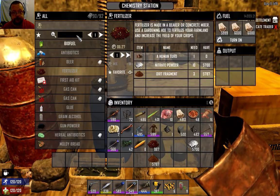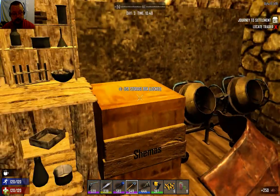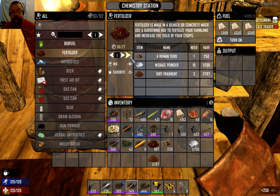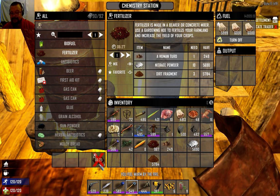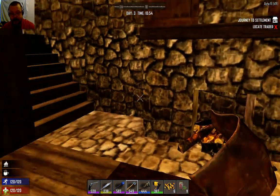In the chemistry station, the alternative recipe uses human turds — which you can find in toilets — plus nitrate powder and dirt fragments. We can make 250 with a large supply. To create one unit takes six minutes, so making a large batch is going to take over 1,600 minutes. It's an involved process and you have to wait a very long time.